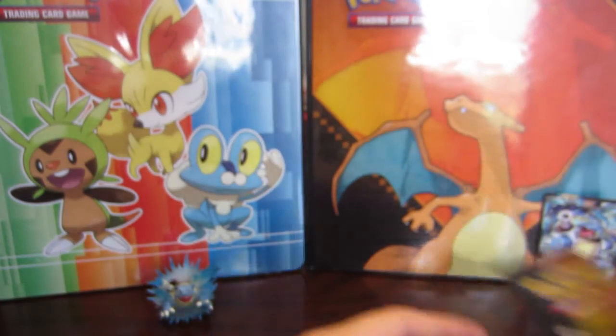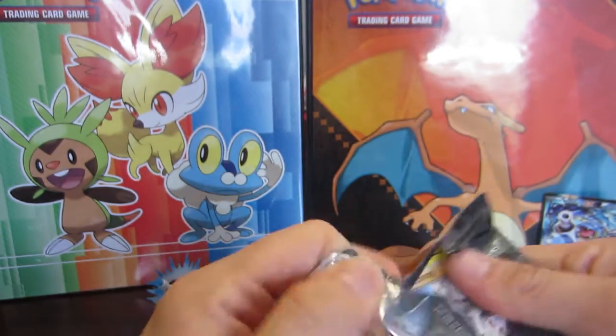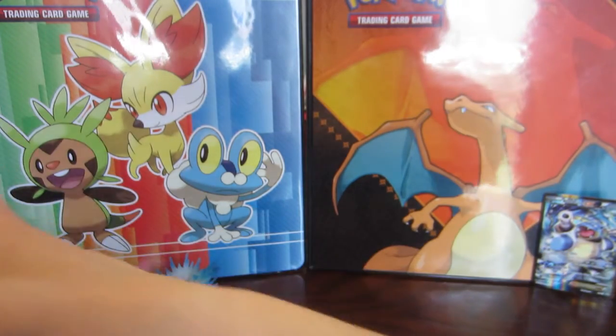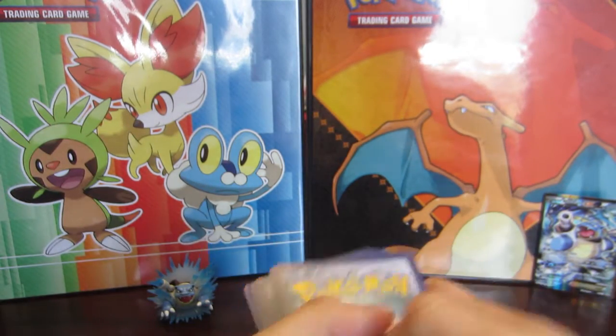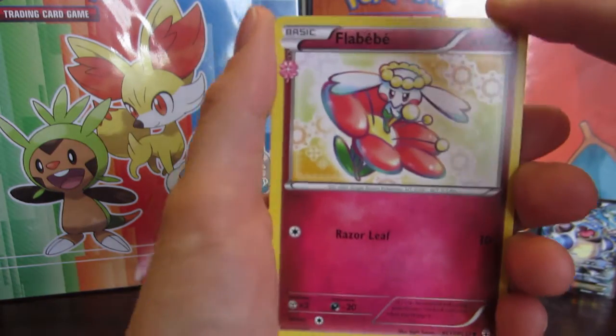So two packs with no EXs, but that's okay. We've got our main man Pikachu, and that means we're going to end this off with the Charizard pack — and watch, it'll end up being the Charizard pack that actually gives us something good, because that is the way it'll be.